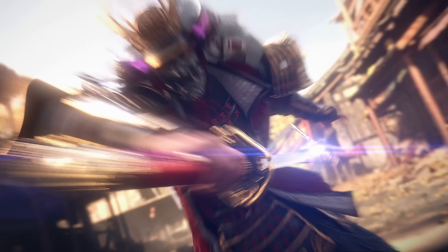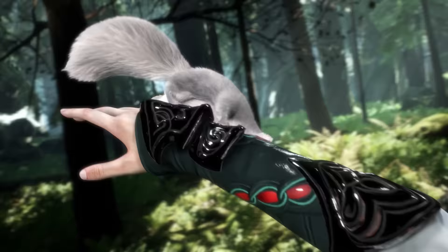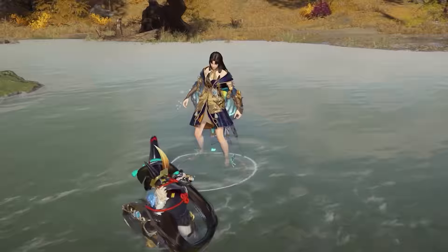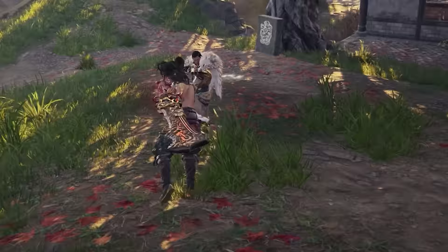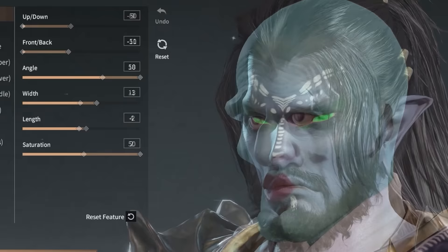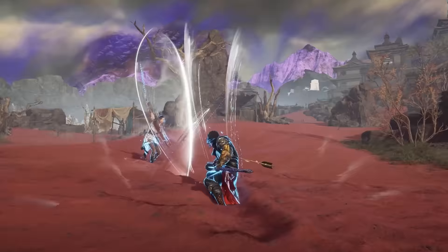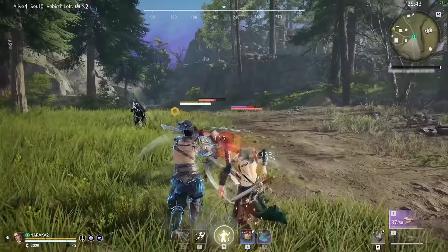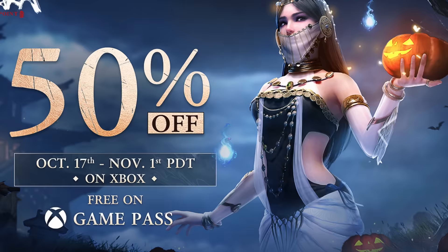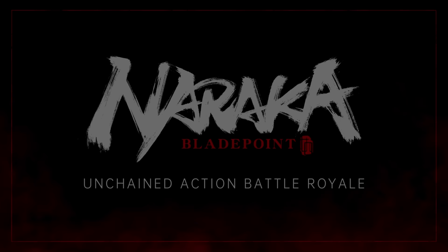This video is sponsored by Naraka Bladepoint, a melee-based combat battle royale game. Fight on the most brutal of battlefields — it even has a cool powered grappling hook. There are so many different melee weapons to find and explore, and you can shoot from afar with ranged weaponry like cannons, muskets, bows, and crossbows. The game has full facial customization, even letting you upload your own picture to be part of the game itself. Whether you're fighting on foot or using parkour skills to jump across buildings, there's fast-paced combat to predict your enemy's moves. It's 50% off on Xbox until November 1st and free on Xbox Game Pass — click the link in the description to download Naraka Bladepoint today.